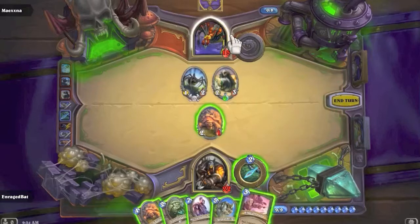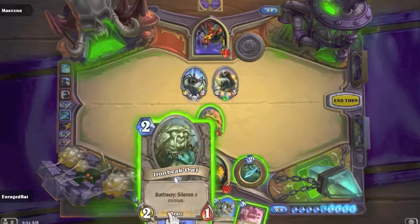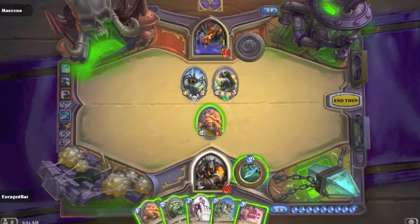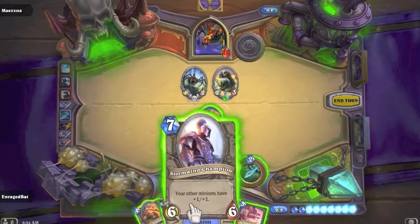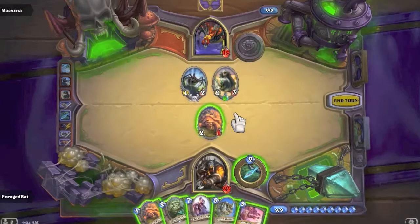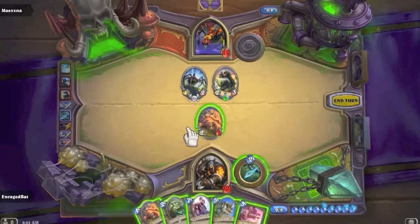Kill Command is decent - I could do four plus nine plus eleven damage to him. Stormwind Champion is a decent play because it allows good trades. Or maybe I silence something. If I play Tundra Rhino, I could play Iron Beak Owl and silence this and use it to kill that.